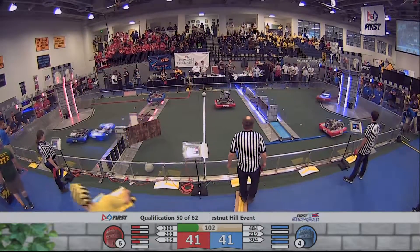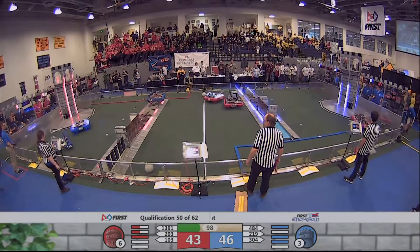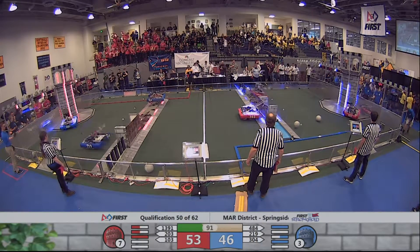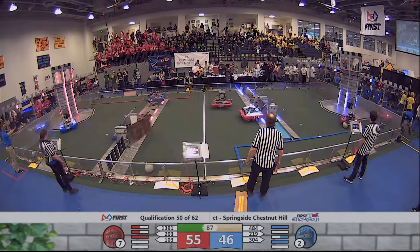Meanwhile, on the stone wall, 3-0-4 is stuck and perfectly balanced on the top. 13-91 for the Red Alliance taking care of the Cheval De Frise. 2-0-3 with its big hook arm making easy work of the Sally Port.